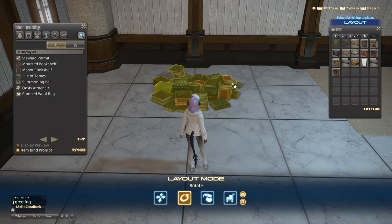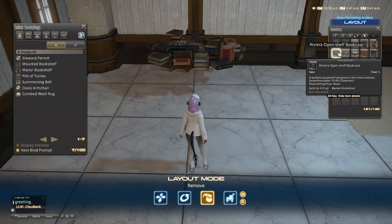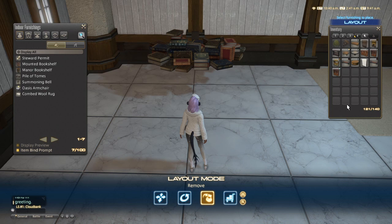Moving right along, we're gonna float this pile of books. Remember you don't want to pre-rotate your furniture. I'm actually gonna click return object to inventory here. You can see I escaped so fast out of the housing menu it didn't register that I placed the item, but it will still register this to float — which is great, it's what you want.